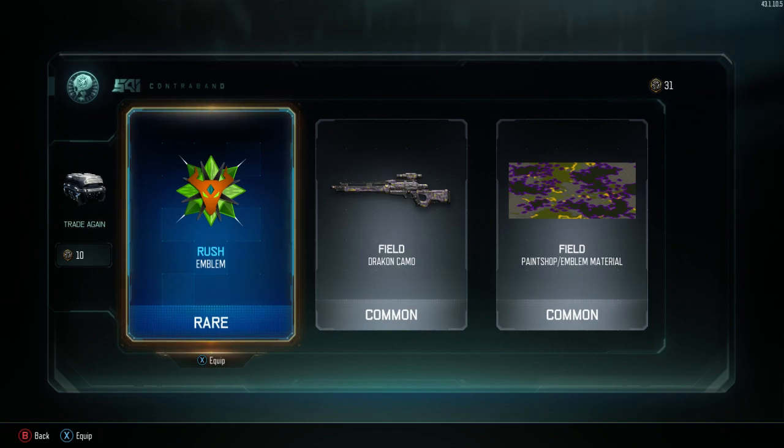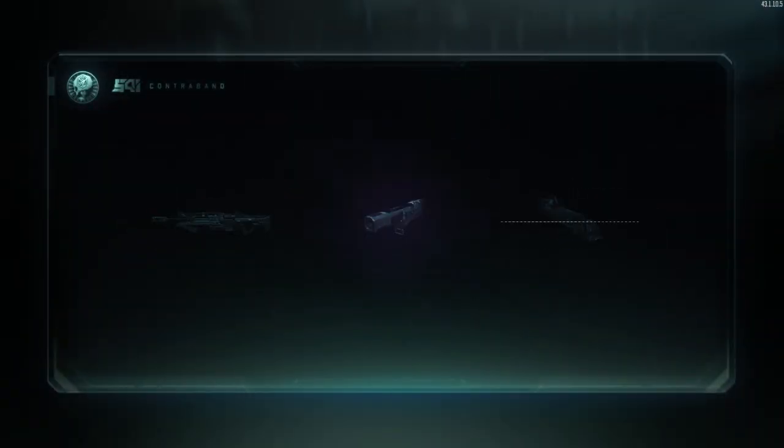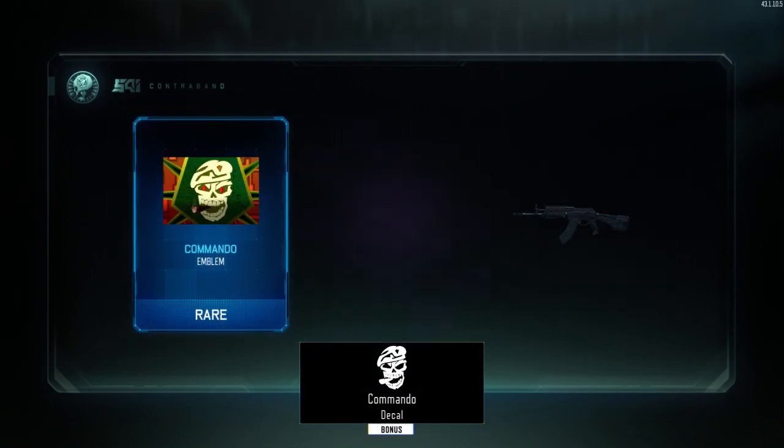They added new secondary weapons which are unlocked via the black market: the wrench, the butterfly knife, and brass knuckles. They also added arena probation.